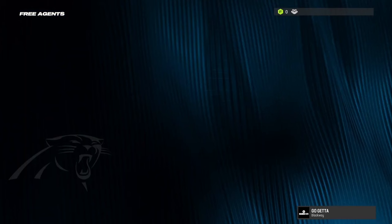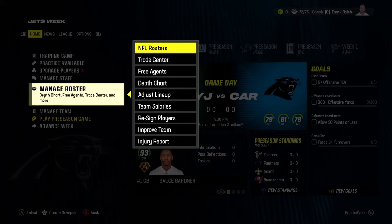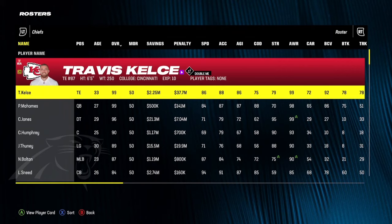71 overall — seems a bit buggy, but I might have clicked age, I don't know and I don't really care either. But anyways, it's a really cheap player. You're going to go to roster here, NFL rosters, and then once you're in NFL rosters, we all know who you want. It's either Lamar Jackson or Patrick Mahomes — that's who you're trying to get here without giving up too much value.